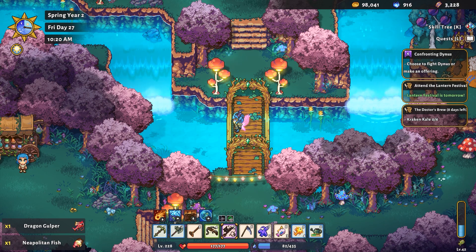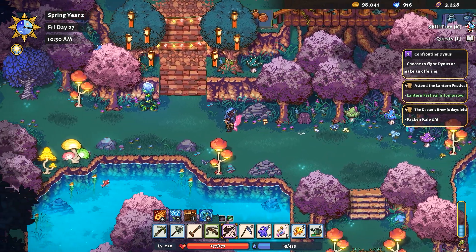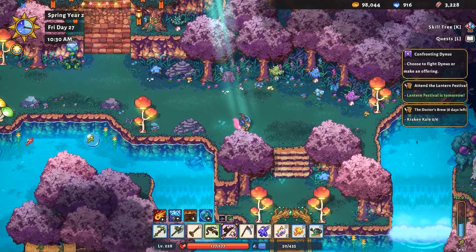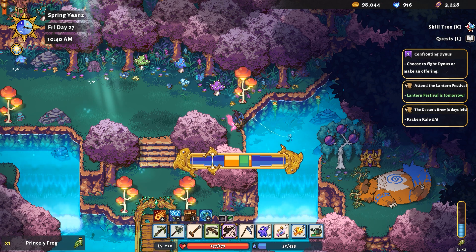Dragon Gulper. It's still only 10 a.m., so we'll see — I don't know how we want to do this. Let's put our bubble in there. Oh, that's a princely frog. Boo, go away — nobody likes you, princely frog. Hey fish, don't go downstream. I got some free right here.